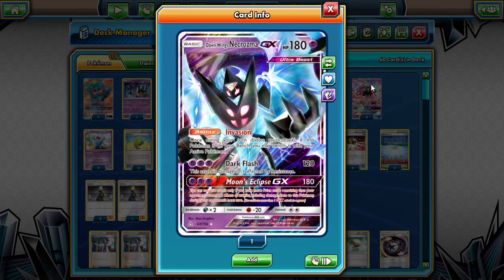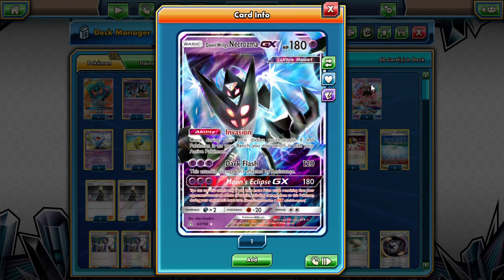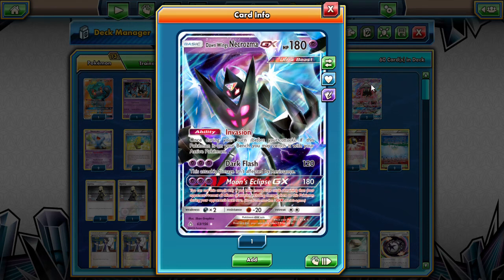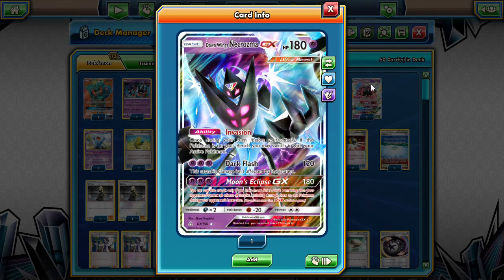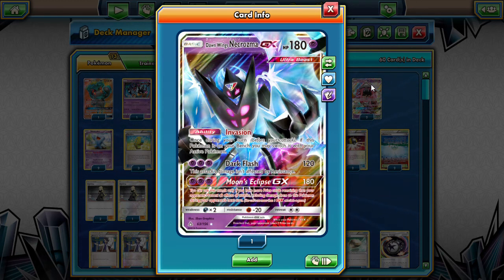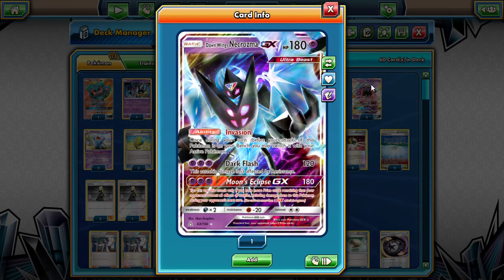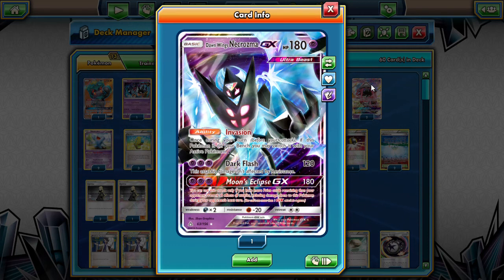We were playing two in this deck. Dark Flash is the main attack - this damage isn't affected by resistance, so it still hits Zoroark for 120 damage despite the psychic resistance. On the other hand, this has Dark Weakness and that is really terrible considering how many Zoroarks are at the forefront of the TCG. So we're going to have to find a way around that.